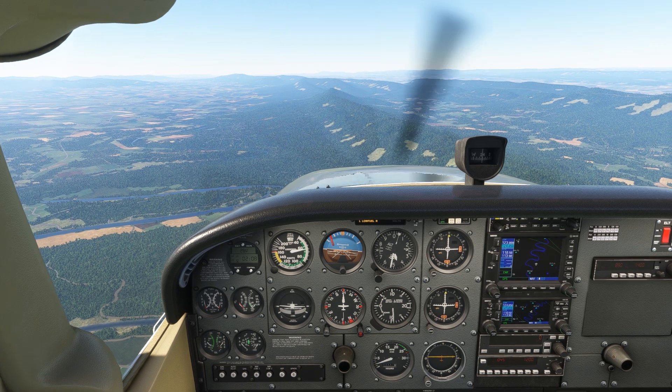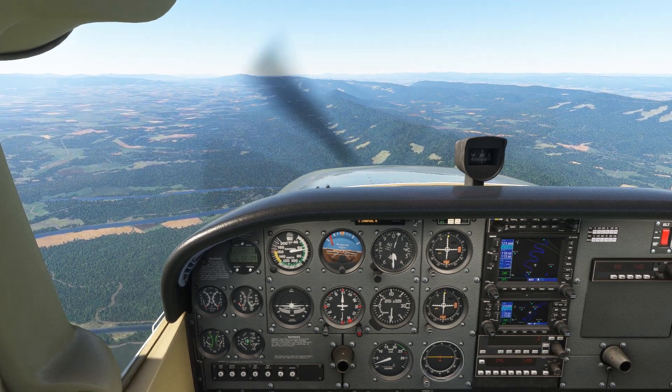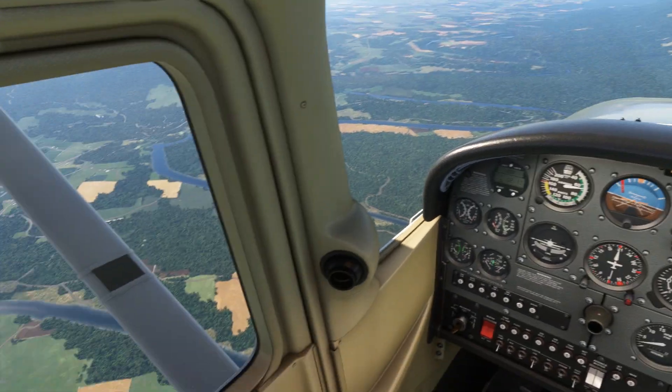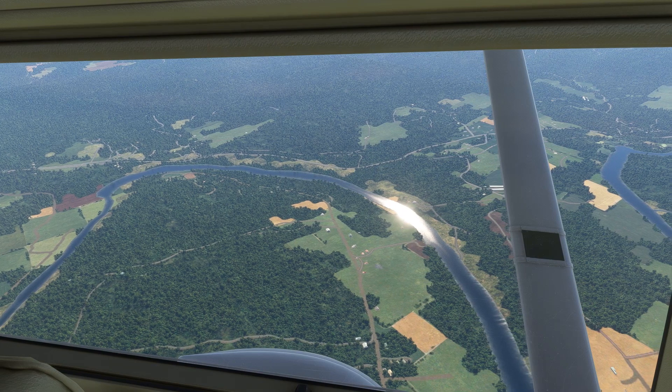Only when we're trimmed out should we move to the next item, which in every aircraft should be finding a place to land. We've got rolling hills to our right and nice fields along the Shenandoah River below us and to our left, so we'll maneuver around to the left.